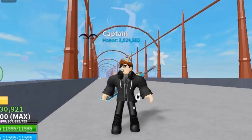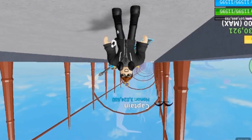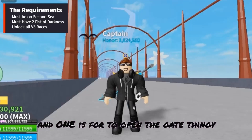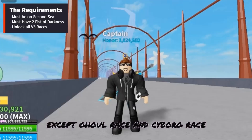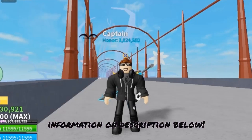Before we start the fast way of getting the version 3, I must tell the requirements for getting the White Dark Blade. The requirement is that you must be on Second Sea, you need two Fists of Darkness — one is for the Dark Beard raid and one is for opening the gate. You must also have all of the races on version 3, except Cool Race and Cyborg Race. More information in the description below.